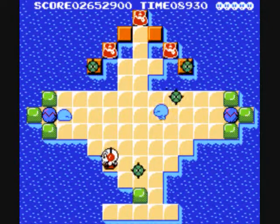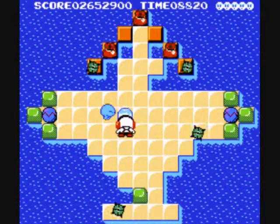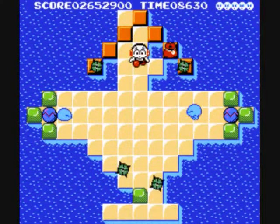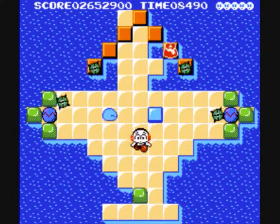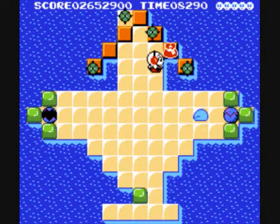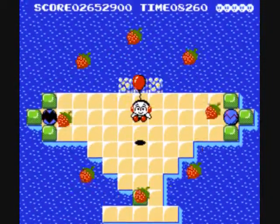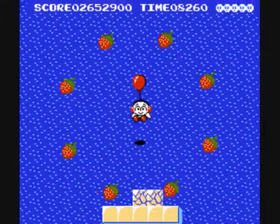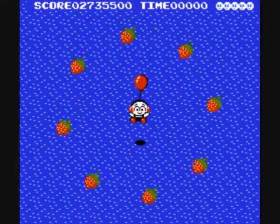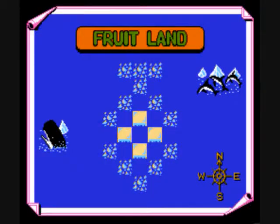Hopefully this time we're not going to die to the spinny green things. Instead, we are going to collect our magical bags — our Dream Bags — and we're going to move on. And hopefully kill a box here shortly. More raspberries! It could be raspberries or strawberries, but I think they're closer to raspberries in this case. And we've got four more levels in Fruit Land.